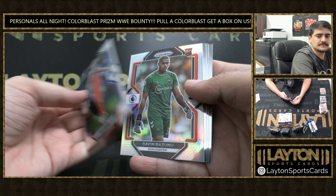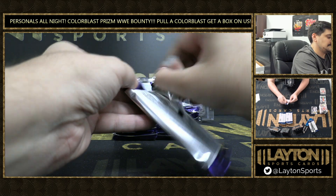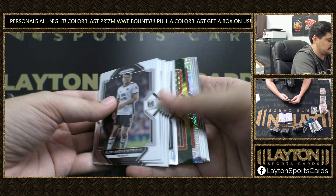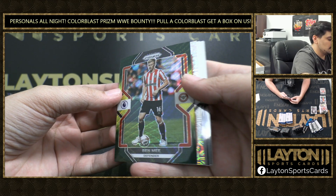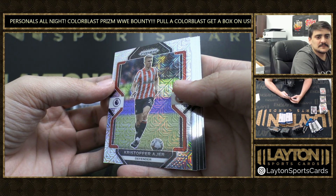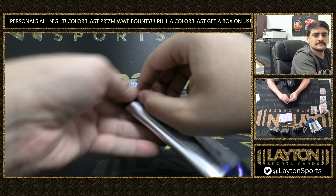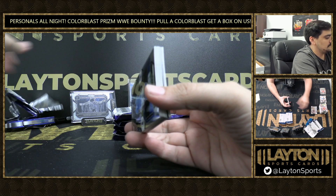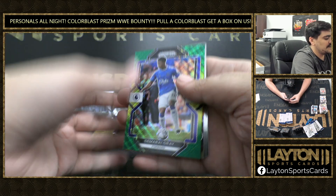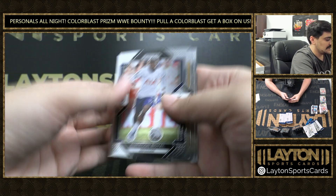Silver rookie of Gavin Bozzunu. Tyrone Mings. There's your one-per-box Mojo — a Ben Mee, a Ben Yu, Green and Yellow, and Kristoff Ayer on the one-per-box Mojo. Rico Lewis rookie. Green and Yellow Hyper is Damari Gray. And Instant Impact, James Tarkovsky again — doubled up on the Impact Tarkovskys.